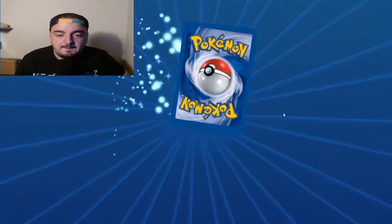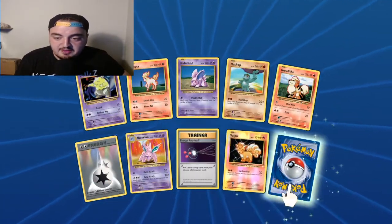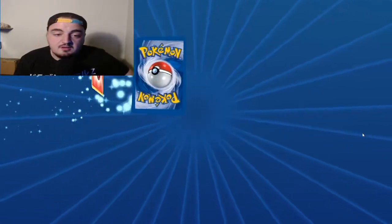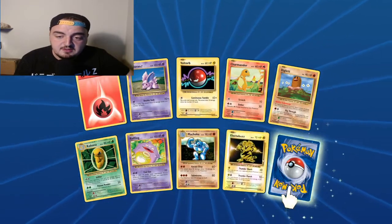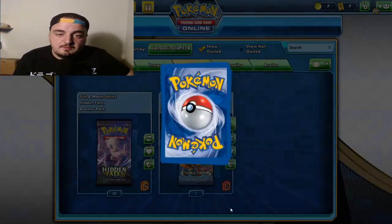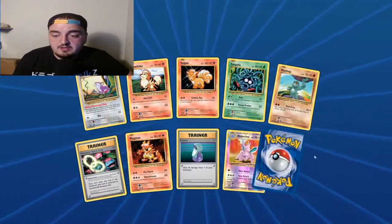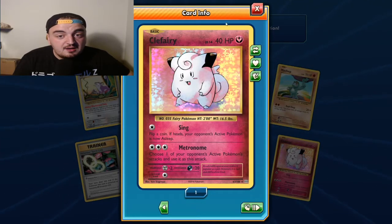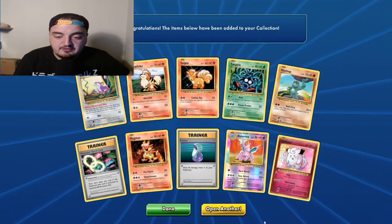Beedrill. Can we pull it? Bowl picks right there. Another reverse Gyarados. Foil Electabuzz - I'm gonna call those foil because they're not really holographic, they're more foil. Okay come on, this is the penultimate pack. Need Arcanine. I will take the holo Clefairy - 40 HP, you're useless.